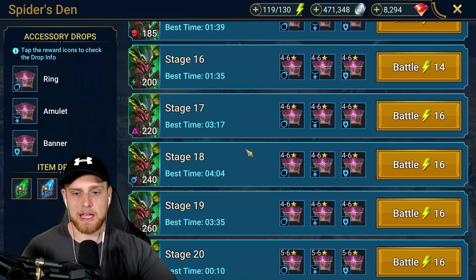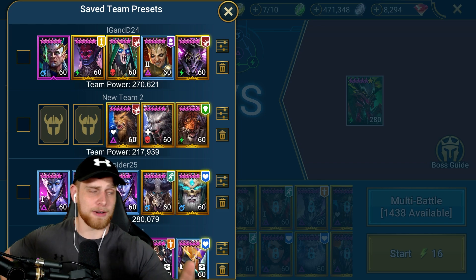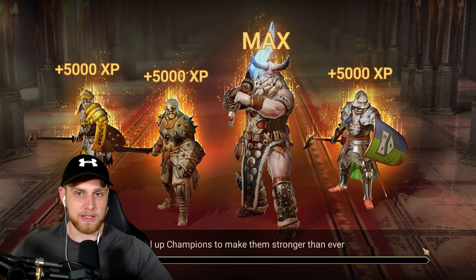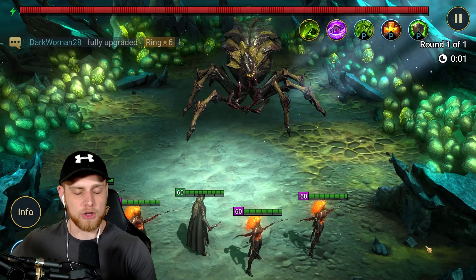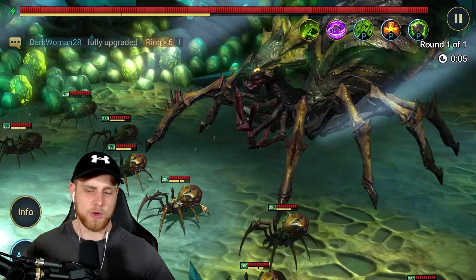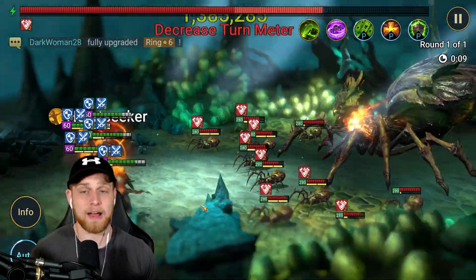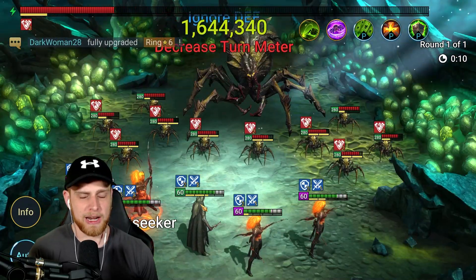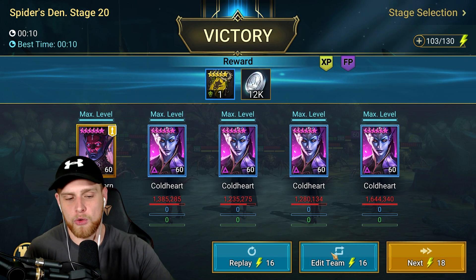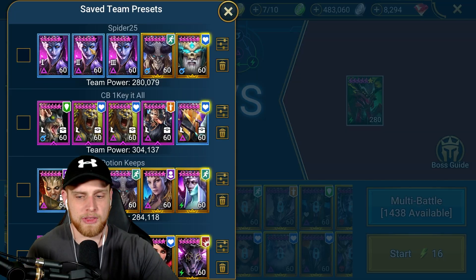Spider Stage 20 as well — we've got a 10-second run over here. This team is just full of Cold Hearts because, hey, why not? You always need more Cold Hearts. I think two of these Cold Hearts have Helmsmasher and two have Warmaster because I use these on some Stage 25 Spider runs as well. But if you can make four Cold Hearts do 10-second Spider, use them. More realistically, you could do this with three Cold Hearts and Septimus, or maybe two Cold Hearts and Septimus.